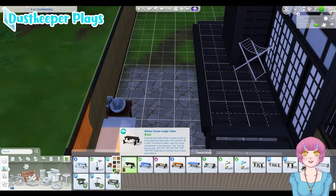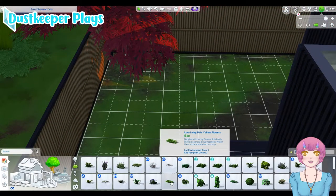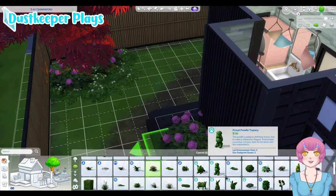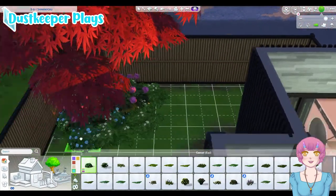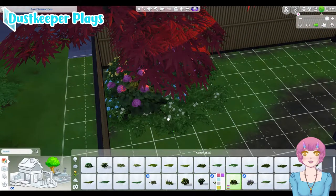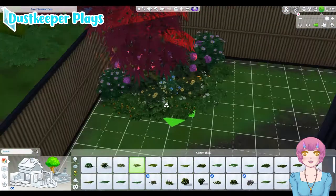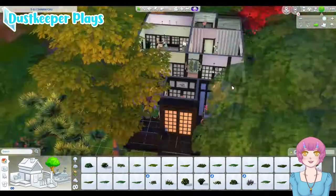So I had to use a CC barbecue because it actually lets me put things on it. It wasn't the right place for a countertop, so I used that instead. I'd love to find just a little traditional Japanese floor grill — you know, like what you see in anime when they're cooking a little fish or chicken on it. Not one of these big grills. That's one thing the Mount Komorebi pack really missed, but you can't have it all.